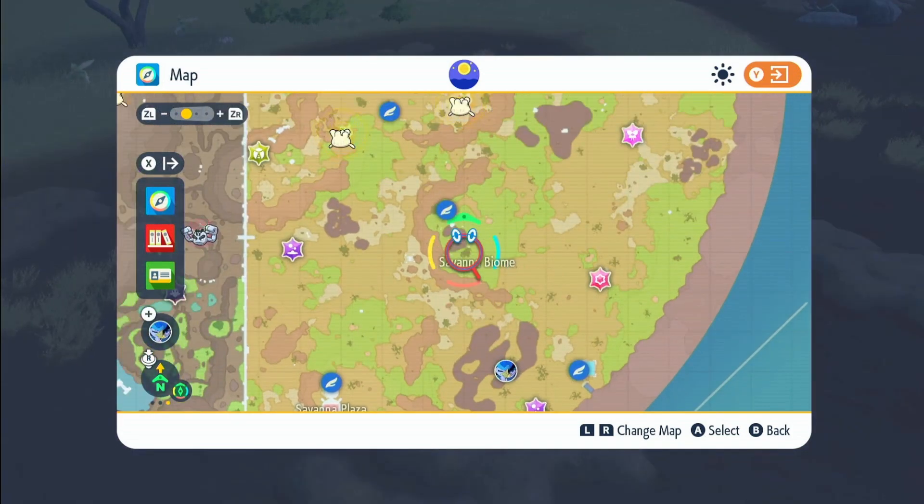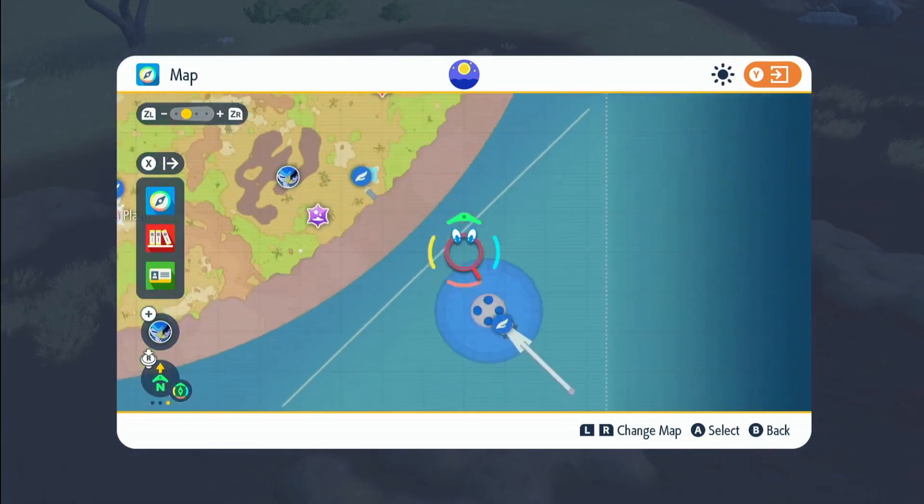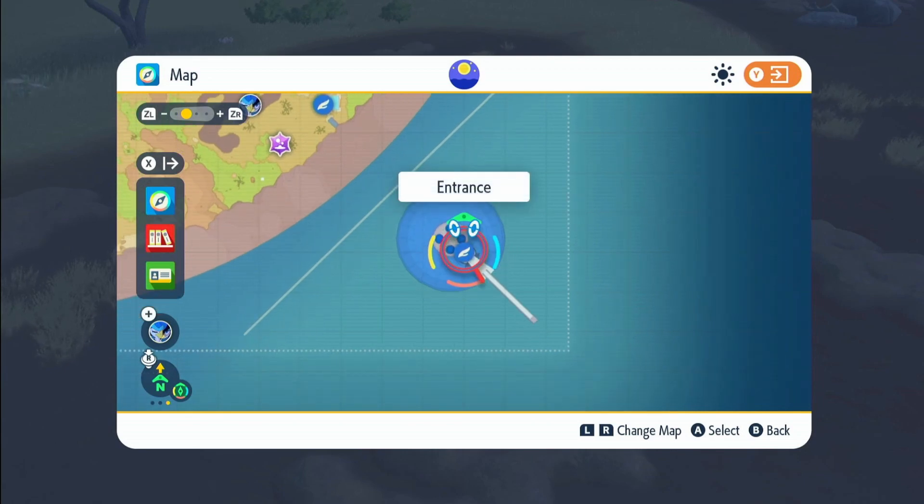To do this, you will need the Savannah Biome upgrade, and that will cost you 3,000 BP. You can go to the Blue Brit Academy entrance, go to your club room, go on your computer, and pay the 3,000.